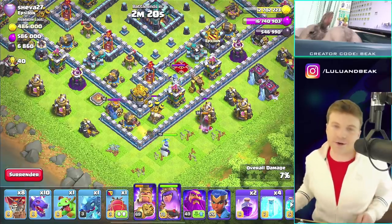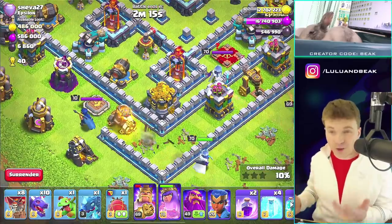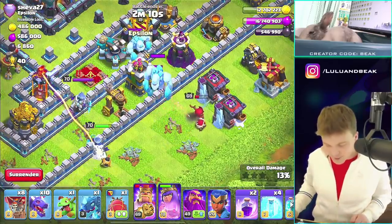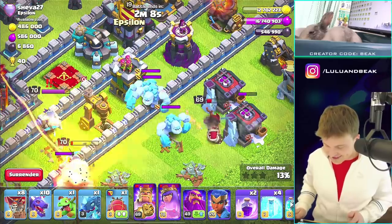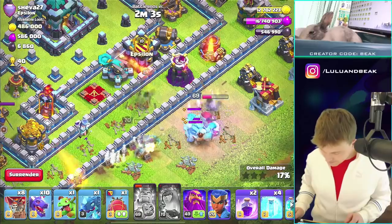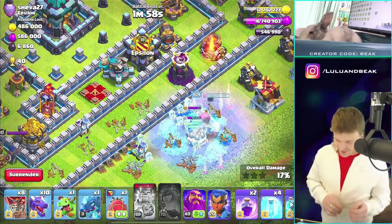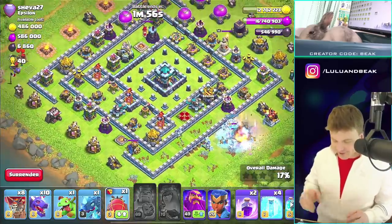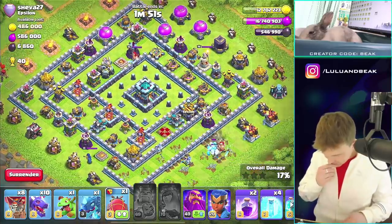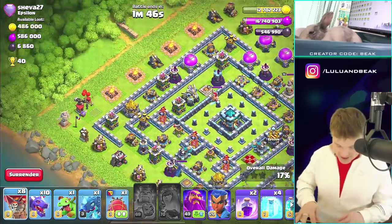This is so dumb. I gotta take out an Air Defense - that'd be a big help. I really wanted the King to go over here, maybe take out that new hero too, but instead he's just... wonderful. You are just the best, King. What a disaster. We gotta forget about that - that's done and dead and gone.